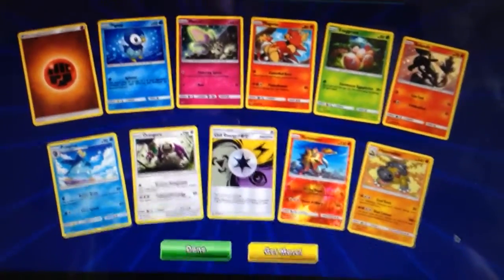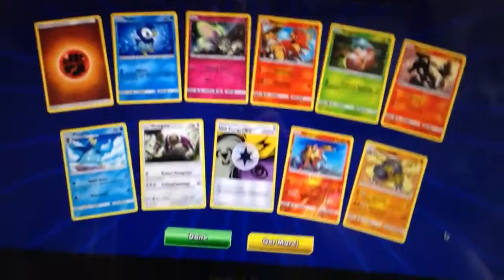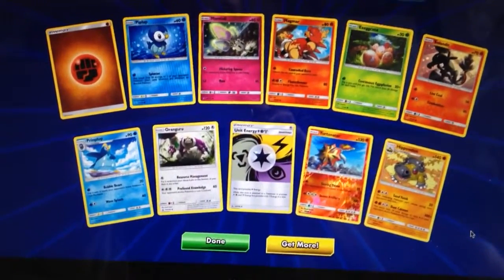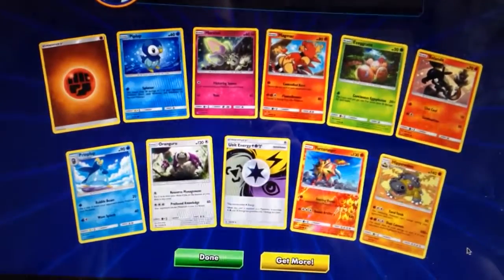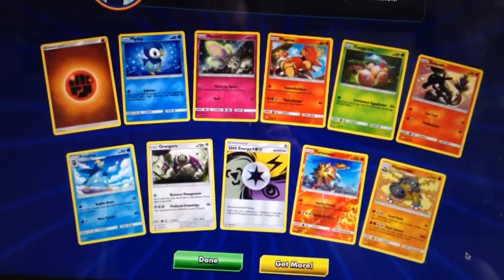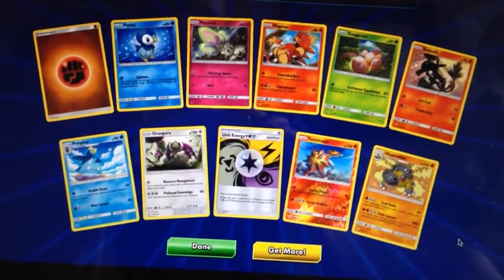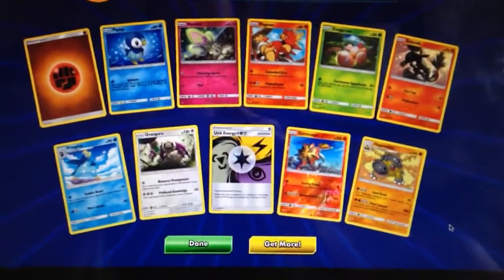If this was like an actual pack battle, I think Primal Clash would have actually won — we got one EX and one Rare Reverse Holo. We got just the one GX from Ultra Prism in the Glaceon GX, plus two Sylveons, one of which being a Reverse Holo. But Ultra Prism is in the standard format and Glaceon GX is much more playable than Camerupt EX ever was. So there we have it — that's the pack battle.